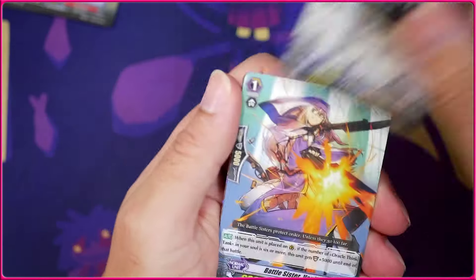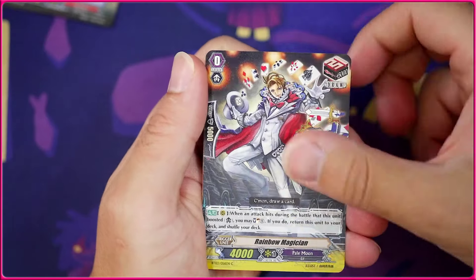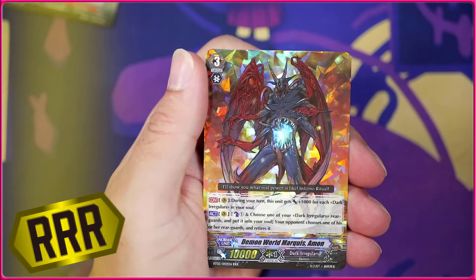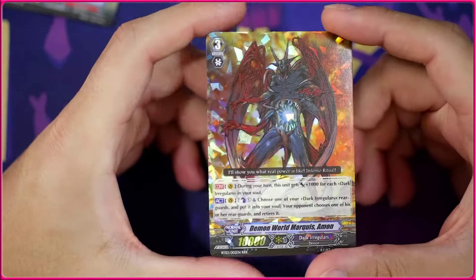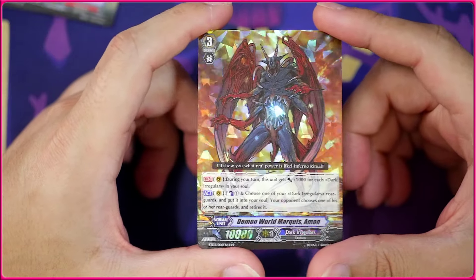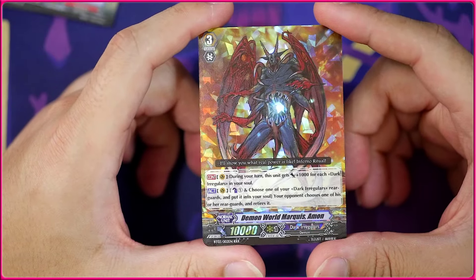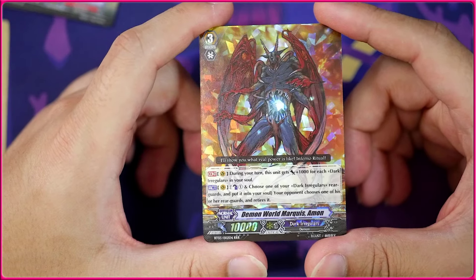Gonna get the grade 2 Galahad followed by grade 1, then the vanilla again, the Rainbow Magician — oh we did it! We got Amon! Demon World Marquis Amon!